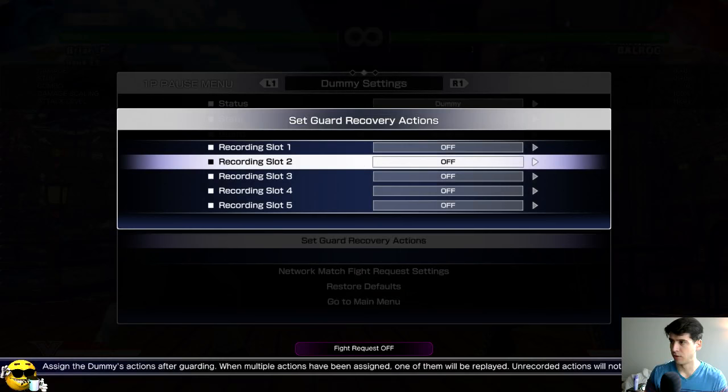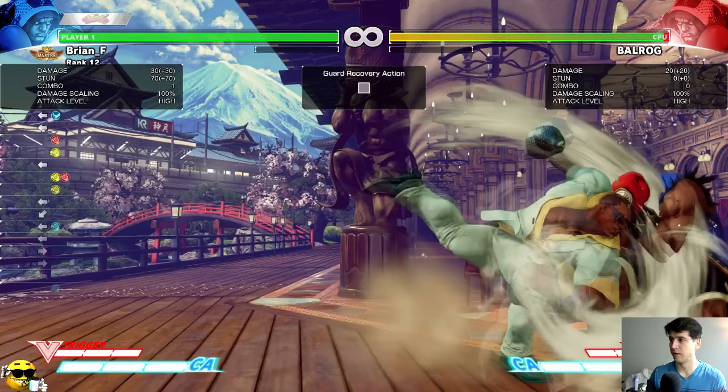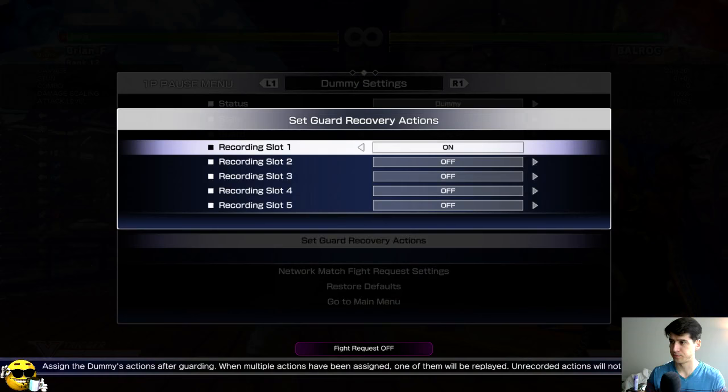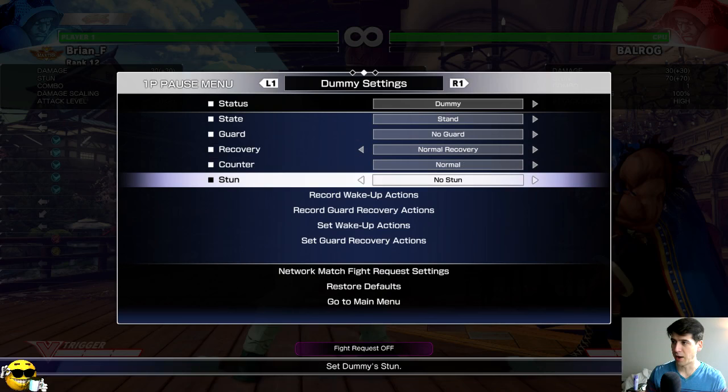That's a three-frame standing light kick. If I hit you with a level one TAP, I am negative two on block. I cannot press any buttons — you will beat me every time with your three or four frame jab. If it happens to hit, I'm only plus one on hit. I can't get a combo, can't really approach — there's not much I can do.